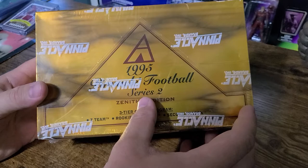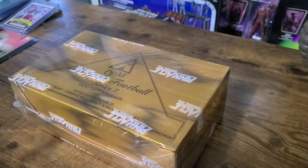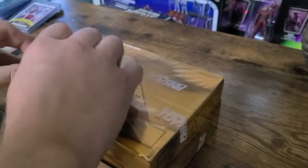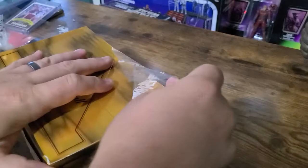Today we're going to open a few packs of 1995 Pinnacle Football Zenith Edition Series 2. Pretty fun little cheap rip. I think I got this box for like $40 on Facebook Marketplace. Nothing too over the top, but with the prices that everything is nowadays, it's kind of fun to rip something like this. The cards look pretty cool too. I was looking them up online and I like the way they looked. It almost looks like metal cards.